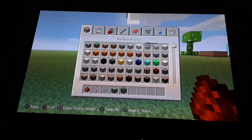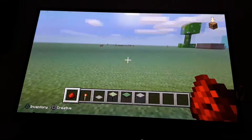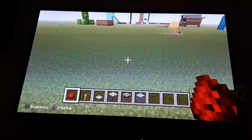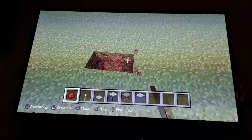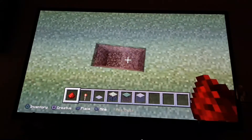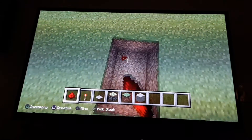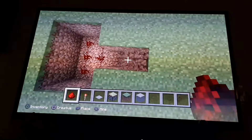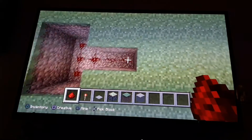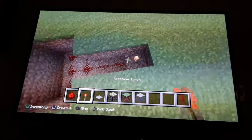I'm gonna use stone — nice and easy. First thing you'll do is build a three-by-two hole that's two blocks down. Then you place redstone all inside. By the way, this is just the way I found is easiest — there are many different ways.